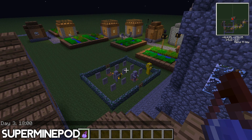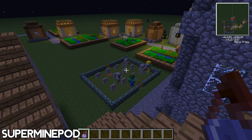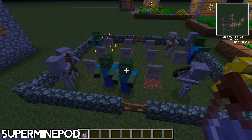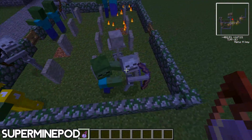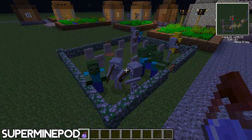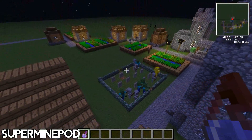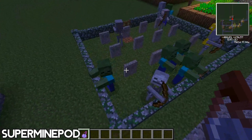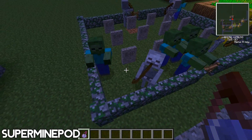Alright guys, welcome back. Right now I'm in a village in the flatland because you can find villages much easier here. As you can see, there are cemeteries where the gravestones spawn zombies and skeletons with enchanted bows — I saw one over here with an enchanted bow. There are also zombies with armor and random stuff in their hands, which is really nice.